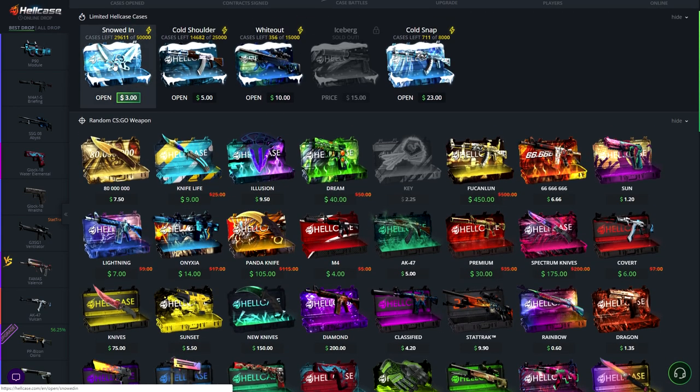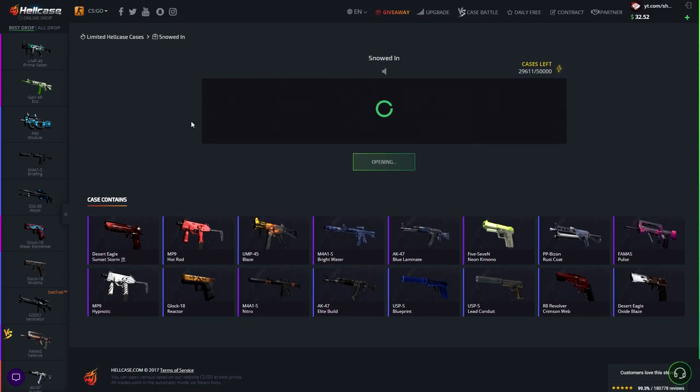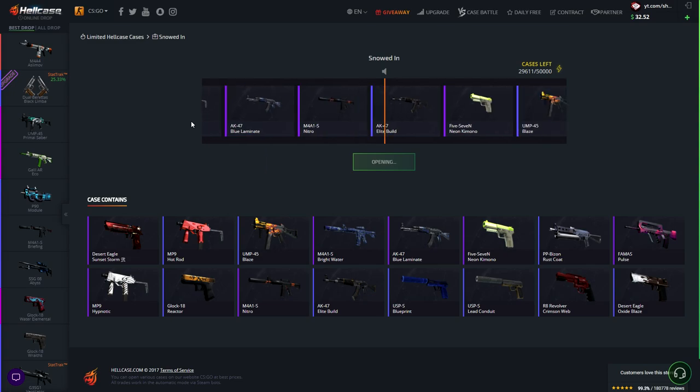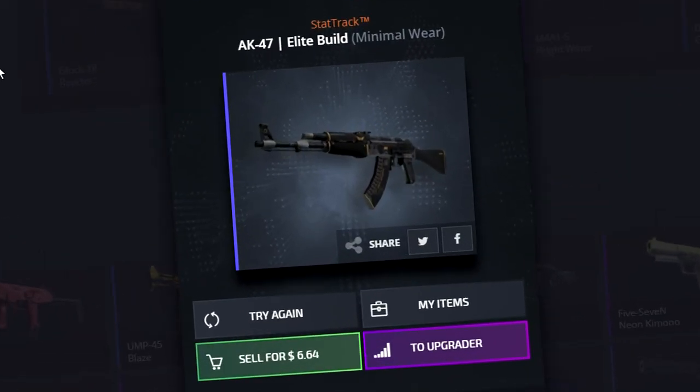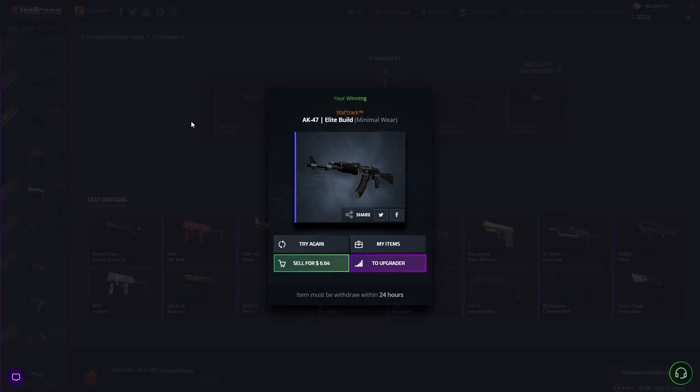Now we're going to open a Snowed In case — that's a limited HellCase case for three dollars. We're probably going to lose it all, but let's see. Oh, Static Elite — that's like a dollar max. Wait — Static Elite Build Minimum War! I didn't expect that at all. We made profit with three dollars and 64 cents, that's pretty good!